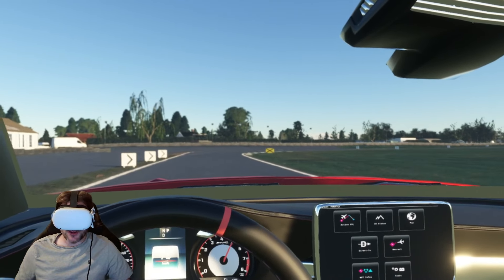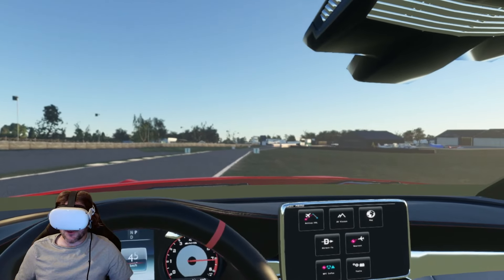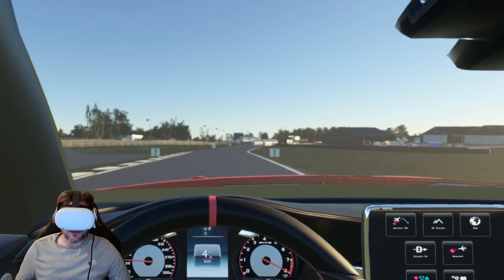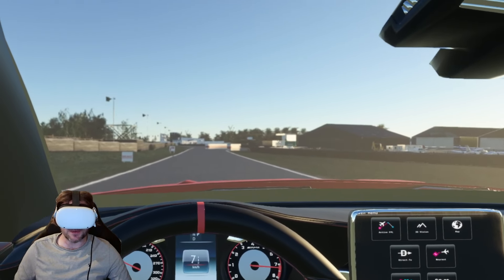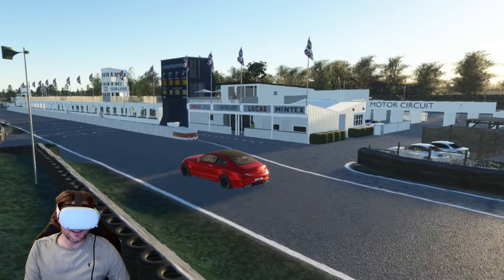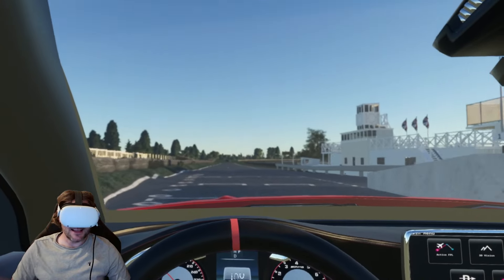In fact, how cool would it be if you could fly here, say in your TBM or Kodiak, and then jump out of your aircraft and take a Ferrari around this racetrack for a spin — all in real time without having to load it up again. And look how good it looks — that is incredible.